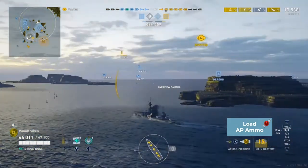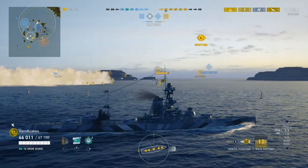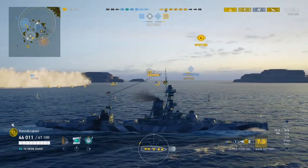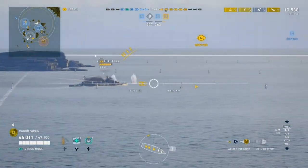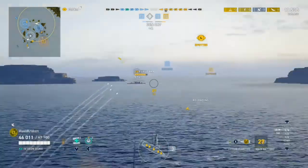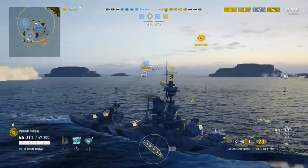Then for the next shot, even though it will take a little longer to switch, we load armor piercing as we turn out to avoid the torpedoes we know are likely to come when a Japanese cruiser shows us their broadside. On the second salvo, we unfortunately get three overpens, which reduces damage per shell because they pass through the thin hull armor without exploding.